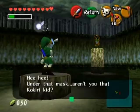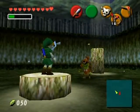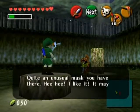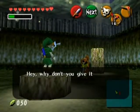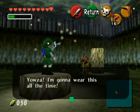Eh-heh! Under that mask — aren't you that Kokiri kid? Why yes I am. How did you recognize me with my perfect disguise? Quite an unusual mask you have there. I like it. It may make me look a little bit tougher. Hey, why don't you give it to me? Sure, what the heck. Yes! I'm going to wear this all the time.